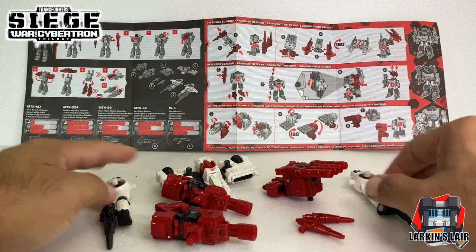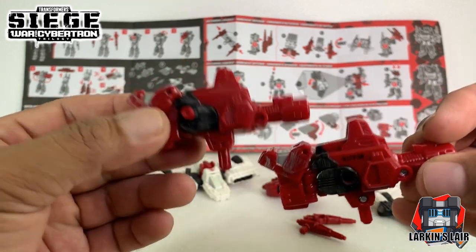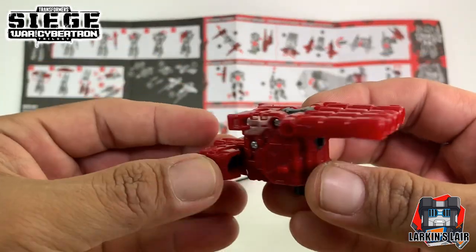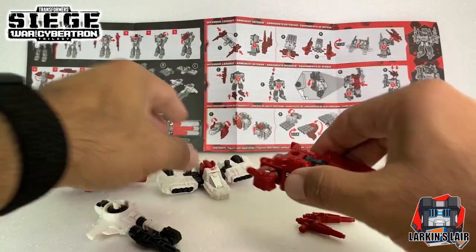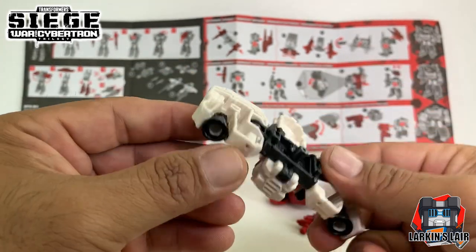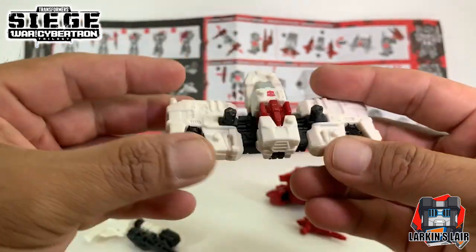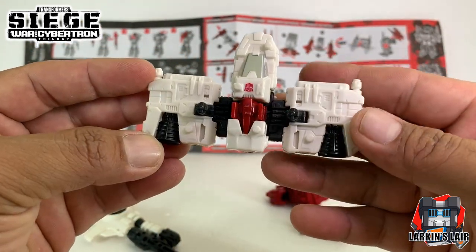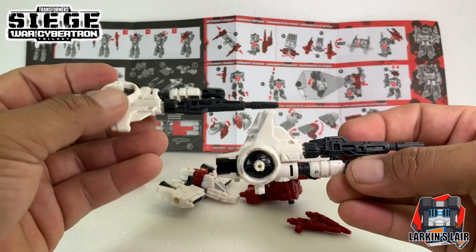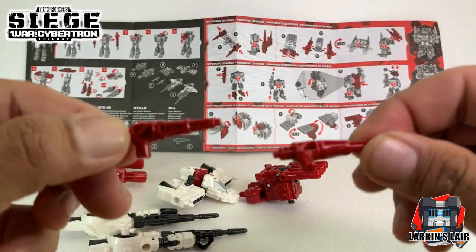So these are the different weapons for Sixgun. We have here the Anti-Gravity Cannon. Next we have the Guided Missile Launcher. Then we have the Dual Flank Boost Launcher — I'm thinking this is more like something that can fire some projectiles and also be used as some sort of jet pack. Next we have the Ion Pulse Blaster. And lastly, the Gyro Blaster, the one that Sideswipe also has.